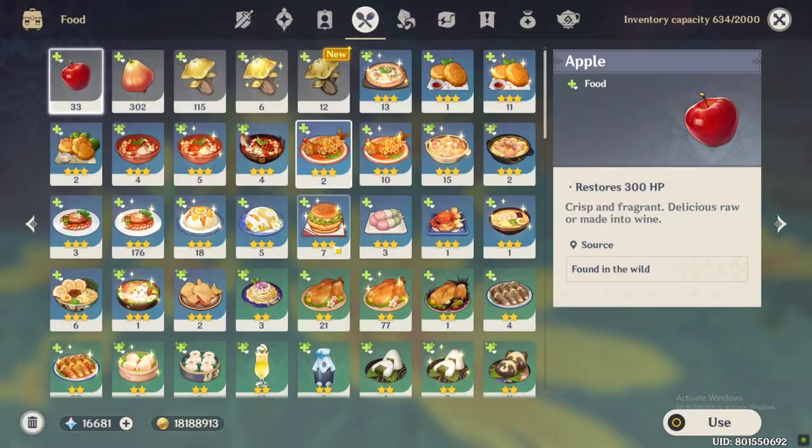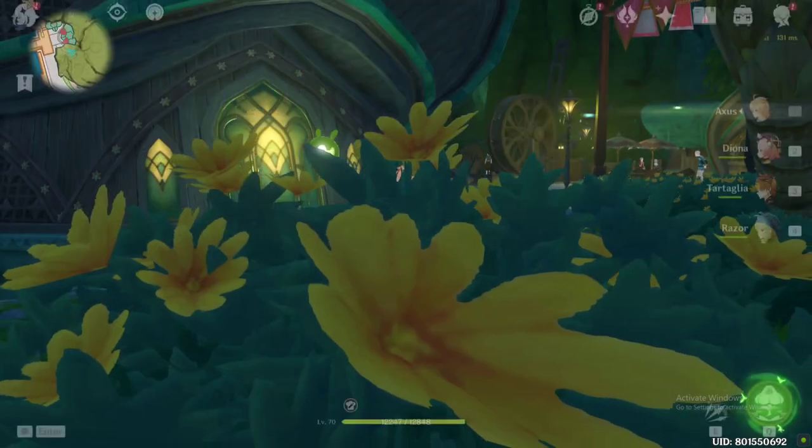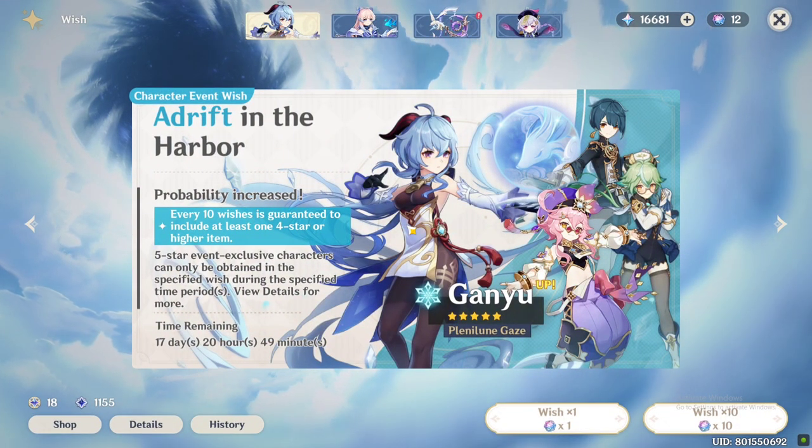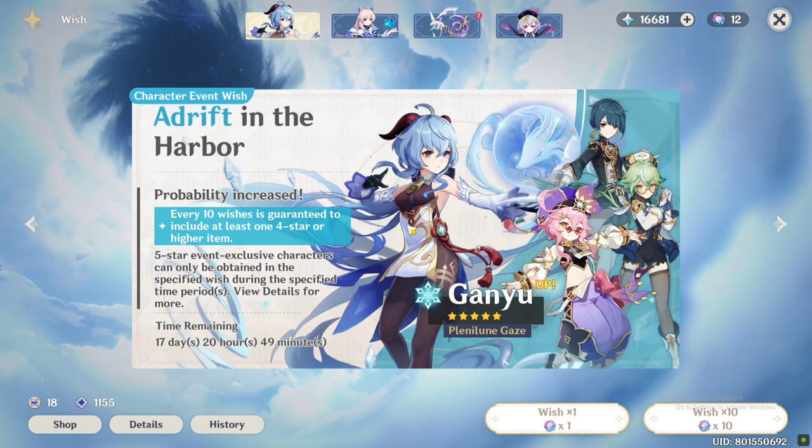Step five: eat the food that you made. Step six: pull — manifesting Dory. For Dory wanters, good luck pulling for her. Make sure to like the video and subscribe to my channel for more Genshin Impact videos.